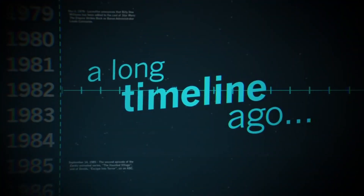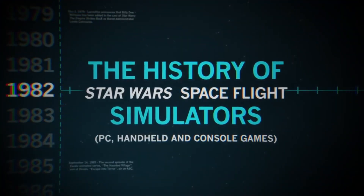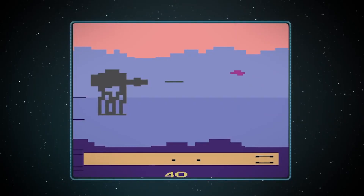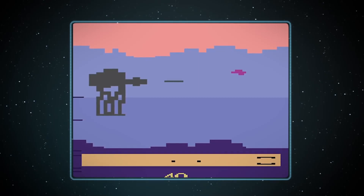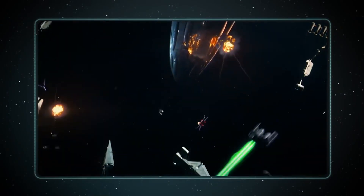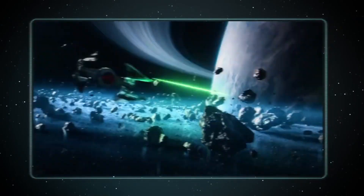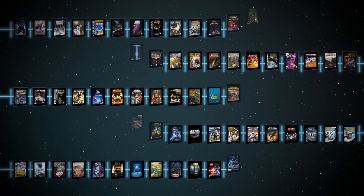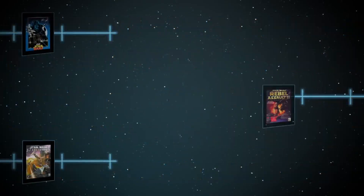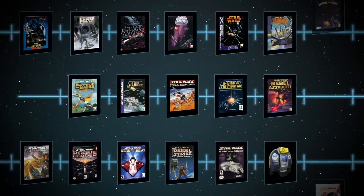A long timeline ago. This is the history of Star Wars Space Flight Simulators. Star Wars has had a nearly 40-year history with video games, from the earliest releases of The Empire Strikes Back on the Atari 2600 in 1982, to the latest release, Star Wars Squadrons, coming to Xbox One, PS4, and PC next month. And while there have been over 150 different Star Wars video games for various platforms over the years, we're focusing on the dozens of titles that let you step into the cockpit of a starfighter.